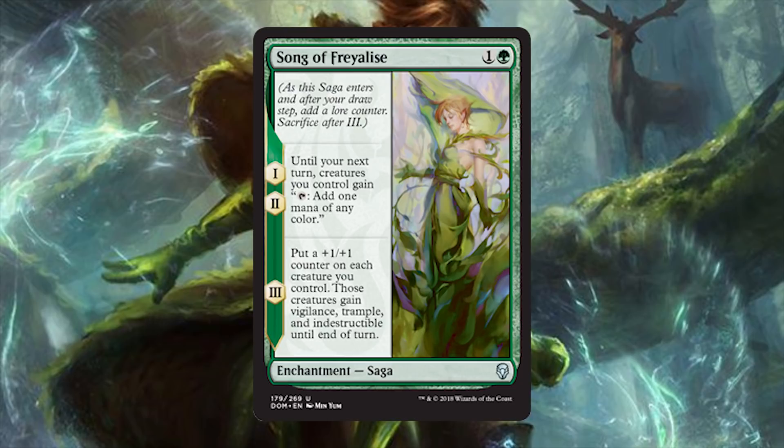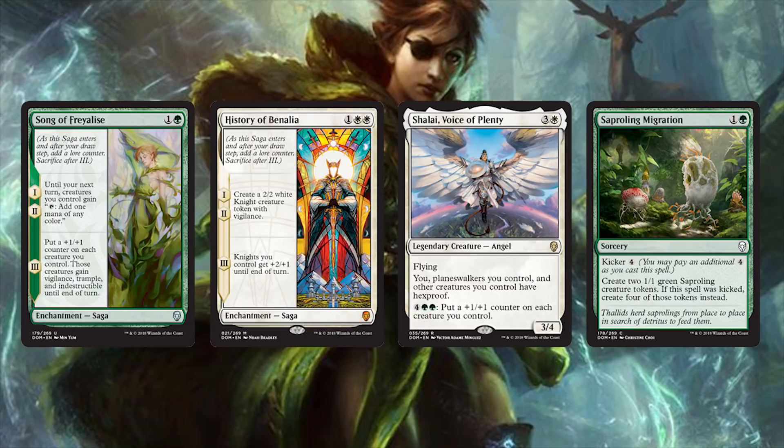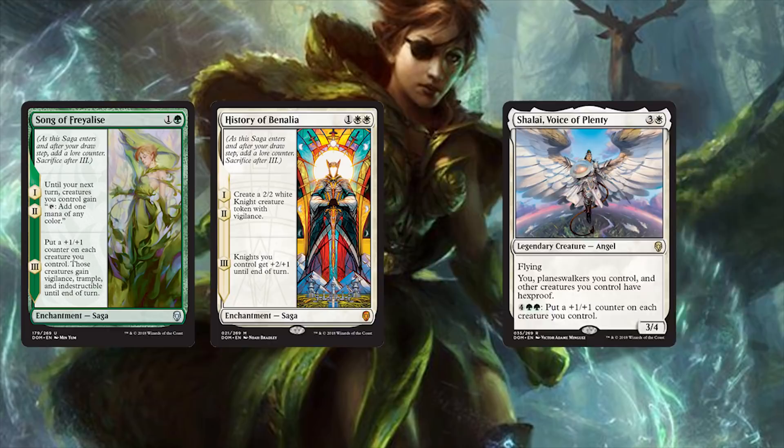Song of Freyalise is 2 mana for an enchantment saga. On chapters 1 and 2, until your next turn, creatures you control gain the ability to tap to add 1 mana of any color. On chapter 3, put a +1/+1 counter on each creature you control — those creatures gain vigilance, trample, and indestructible until end of turn. Is it just me, or is the token deck becoming insane? Song of Freyalise is like Cryptolith Rite that then turns into a stupidly powerful anthem effect. Think about how wide you can go and just overrun your opponents.